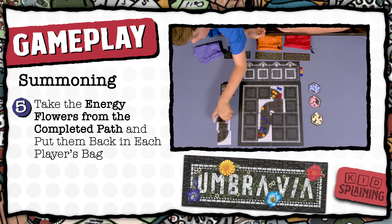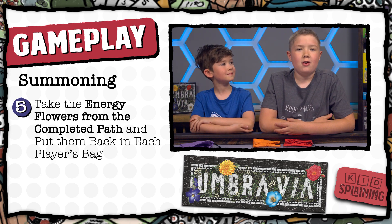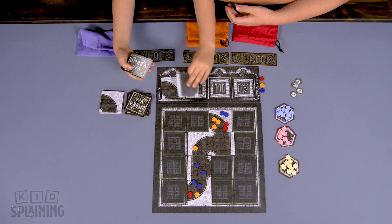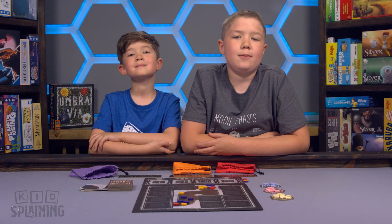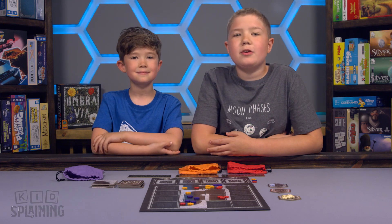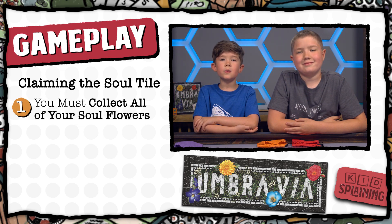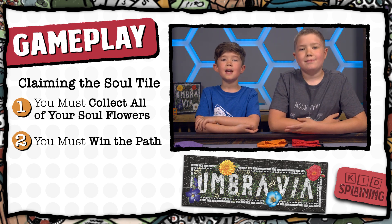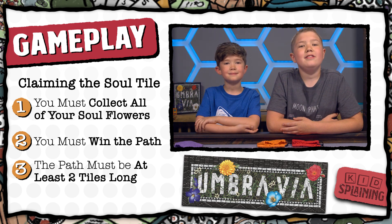Leave all the other paths and energy flowers on the board. When a path is completed, do the summoning and scoring right away — don't wait until the end of the round. After the summoning is finished, go back to placing any remaining tiles from the altar board. Once all the tiles are placed, put four more tiles on the altar board and start the next round. Keep doing this until the end of the game is triggered, which happens when someone claims their soul tile. The soul tile is the last piece you need to win. It counts as two soul flowers and can be claimed as part or all of your reward during a summoning, but there are conditions: it has to be empty, you have to win the path, and the path has to be at least two tiles long. The first person to meet all these conditions and claim their soul tile wins the game!